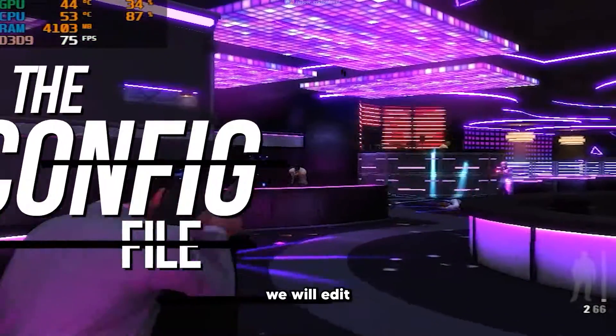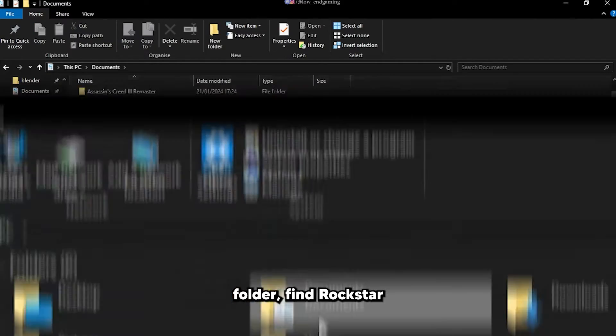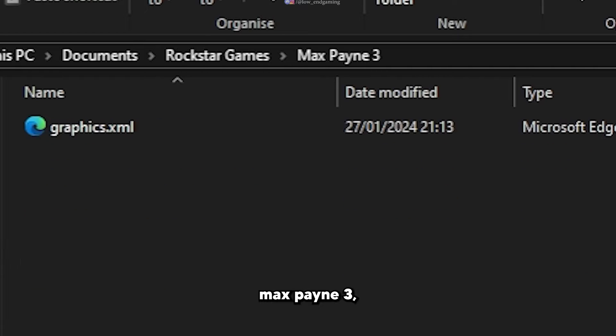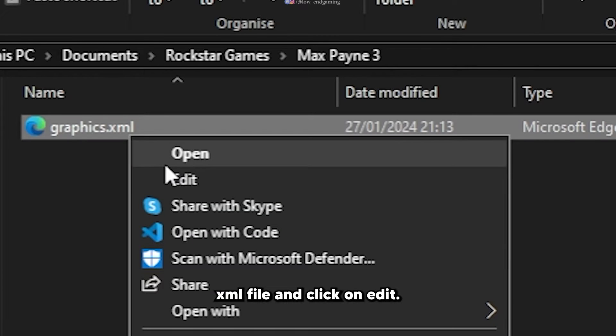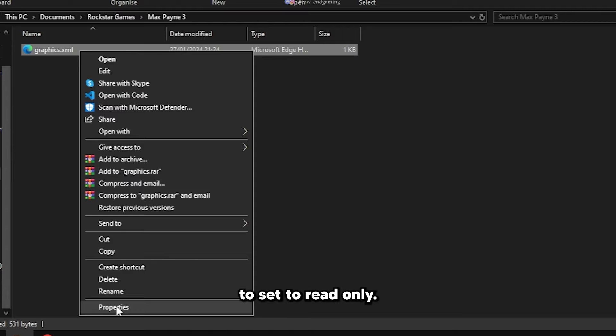For step 2, we will edit the config file of the game. Go to the Documents folder, find the Rockstar Games folder, then Max Payne 3. Right-click on the graphics.xml file and click Edit. Now find the MSAA value and change it from 1 to 0. Save the file and make sure to set it to read-only.